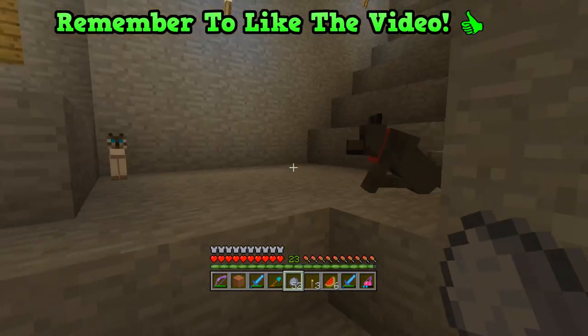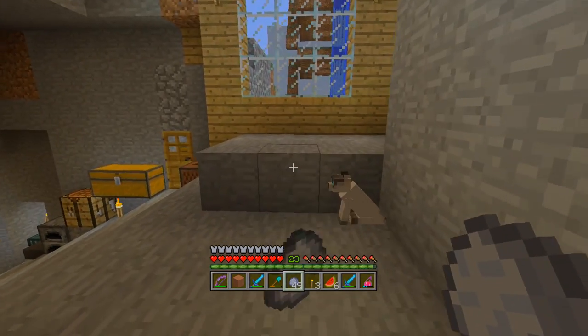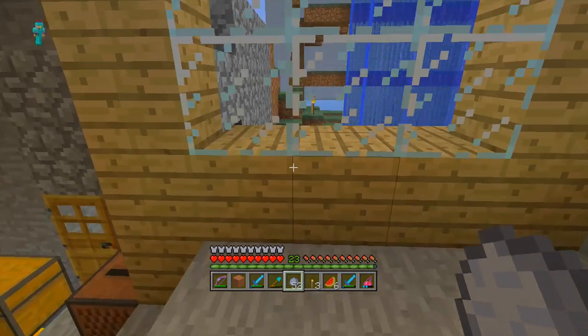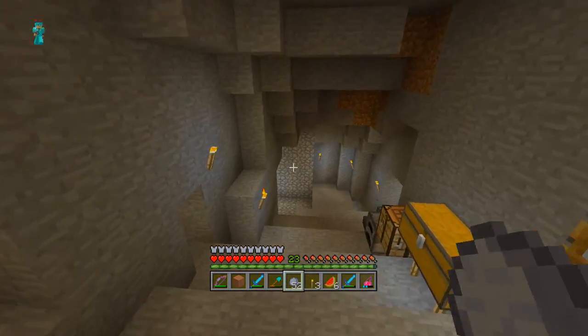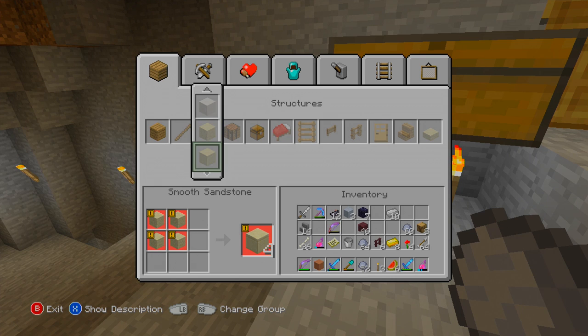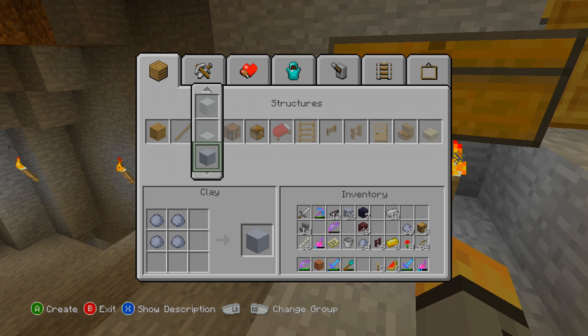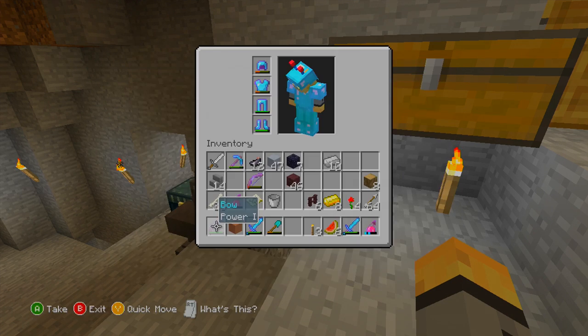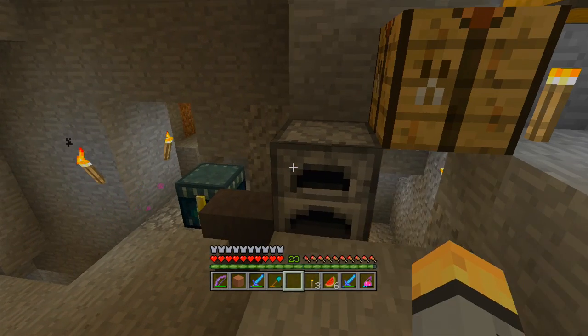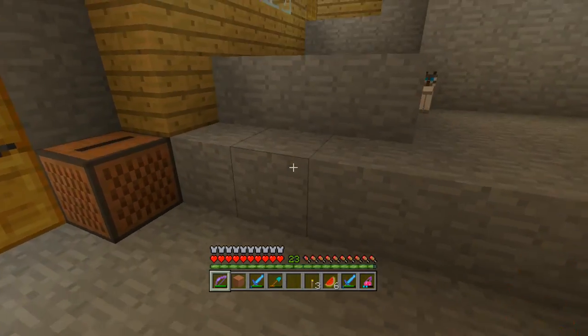So, how do you make stained clay? It's actually quite a few steps. First of all, you need to find clay - it's found underwater in quite a few places. Once you have your clay, you need to turn it into clay blocks, which are actually quite hard to find - they're the eighth block down on this big menu here. Clay turns all your clay into clay blocks. Once you've done that, you have a block of clay rather than just a brick of clay. If you put clay itself in the furnace, you'll get bricks. If you put clay blocks in the furnace, you'll get hardened clay, which is exactly what you want for stained clay.